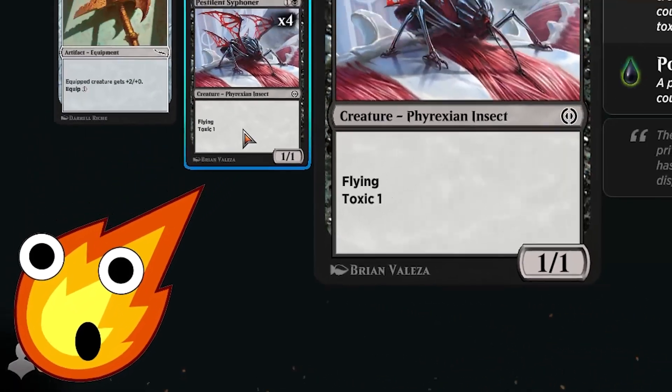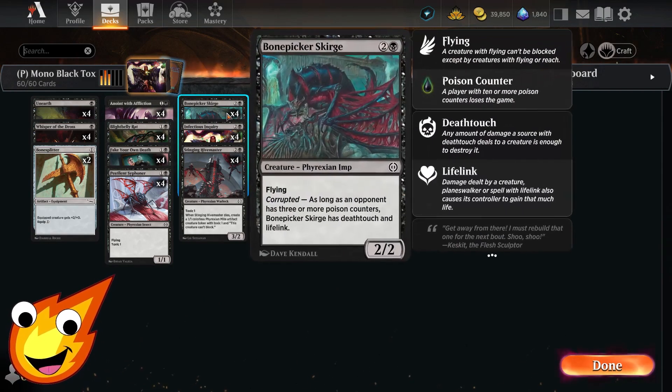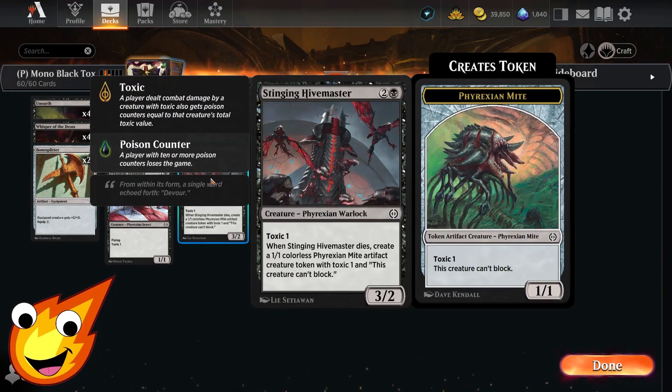We're going to be utilizing only a couple of creatures that actually have Toxic: Pestilent Siphoner, Blightbelly Rat, Bone Picker Scourge, and Stinging Hivemaster.